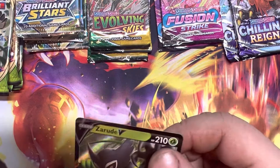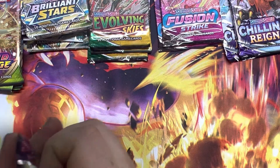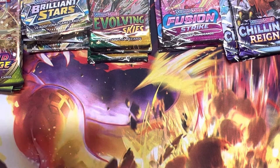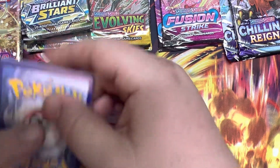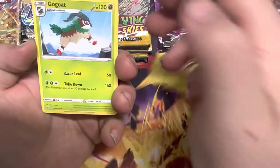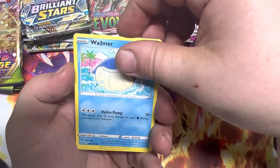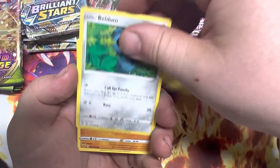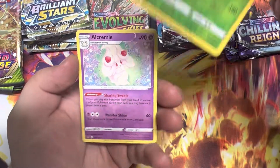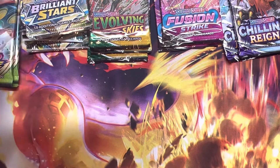Just like the next pack — Zarude once again, let's jump right back into it. Wailmer, take our code card out and save that for later. We have a Ferrothorn, a Dusclops, a Wailmer, a Weedle, a Beldum, a Fanfan, a Duskull, a Gogoat reverse, and an Alcremie non-holo in the rare.